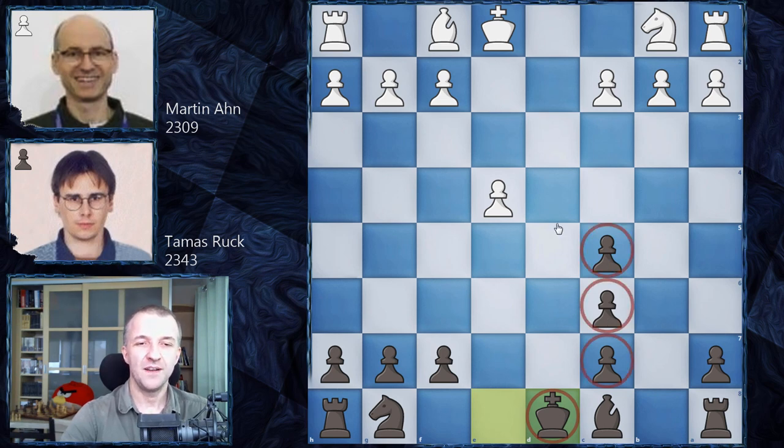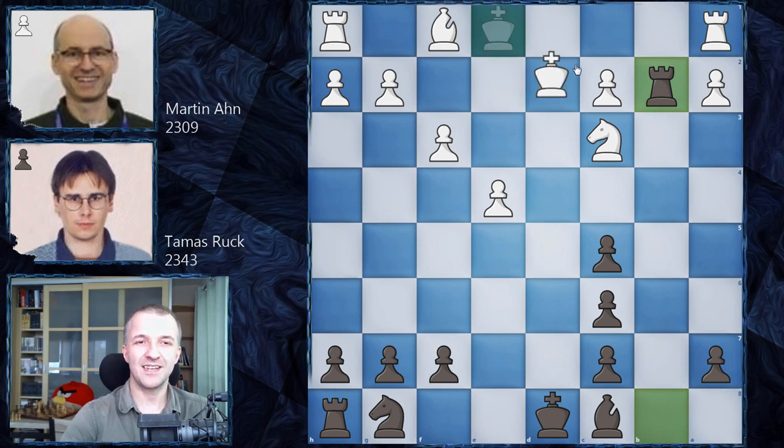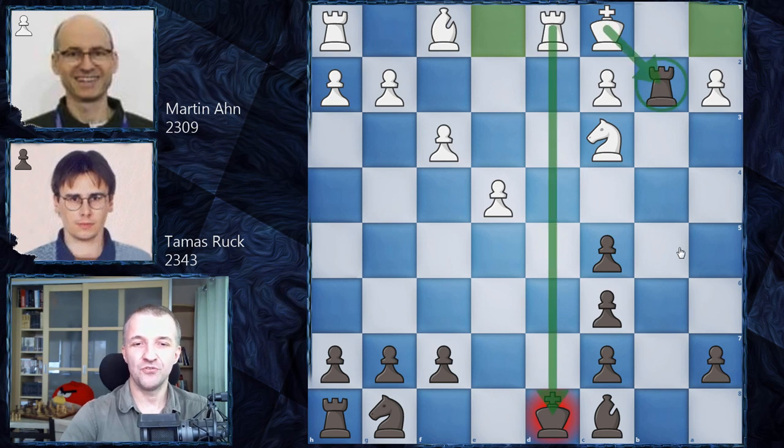After exchanging queens, the material is equal, but black cannot castle and the pawns are very unimpressive - easily stopped by one pawn. There's another trap: after Nc3, if black wants material compensation for the terrible pawn structure and plays Rb8, white can play f3 pretending it's a blunder. If the rook takes on b2, white can castle queenside with check, attacking the rook - a beautiful motif worth remembering in similar situations.